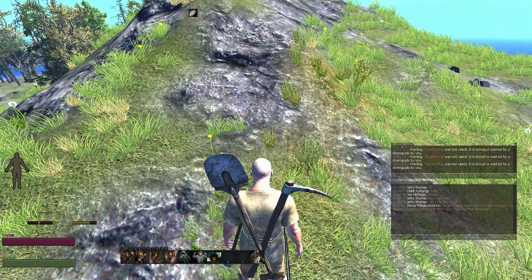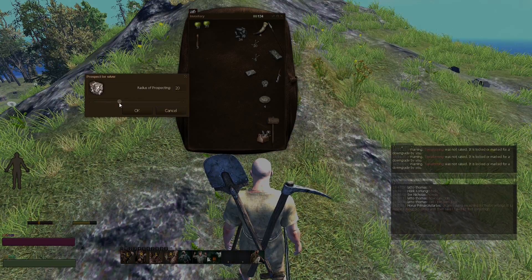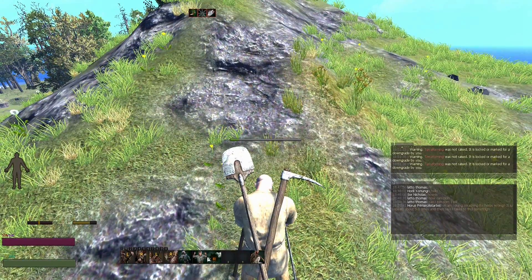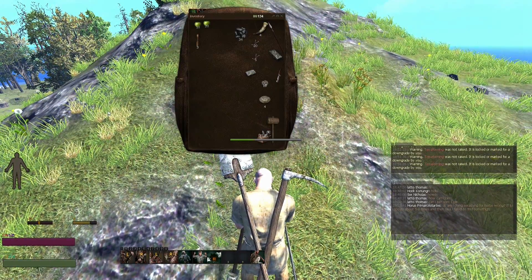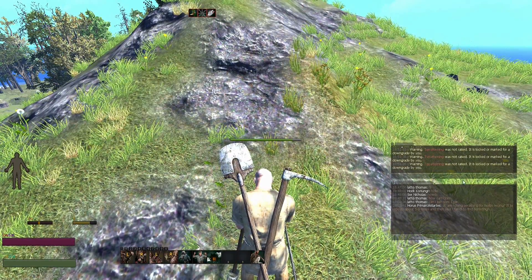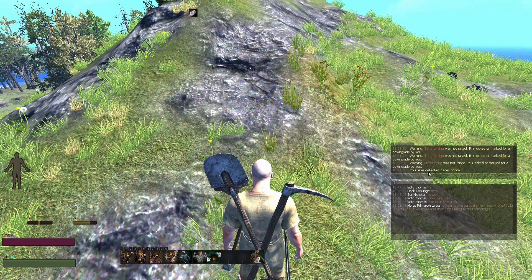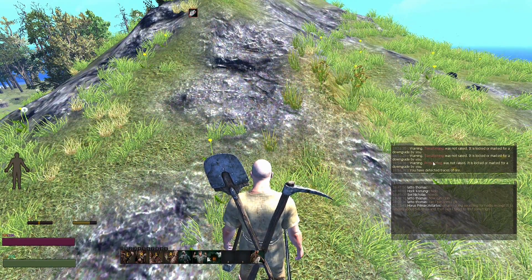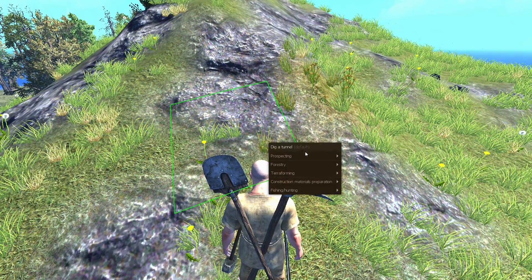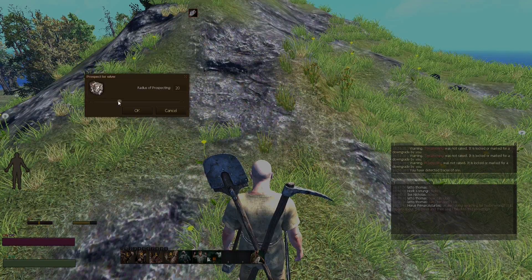But you're supposed to narrow it down with prospecting. So go to prospecting, prospect for silver. Let's do 20 tiles. Once it completes, you want to look into the system log and see the message that pops up. I have detected traces of ore — just traces of ore — which means within that 20-tile grid, there is silver ore.